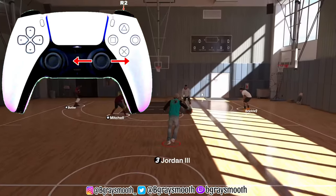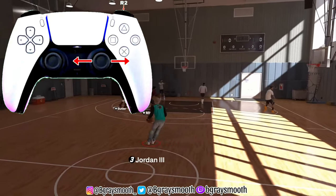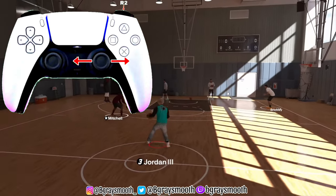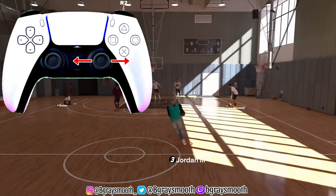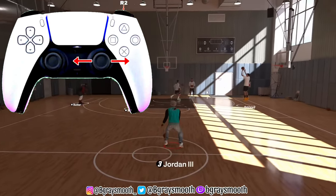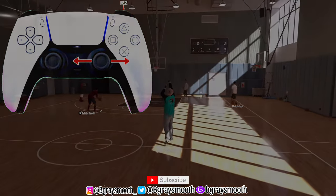It's basically just left and right, left and right. But mind you, it really depends on which direction you're going with the dribble — if you're going right you go right, if you go left you go left, along with the left and right hesitation that you're doing. Go subscribe and I'm out.